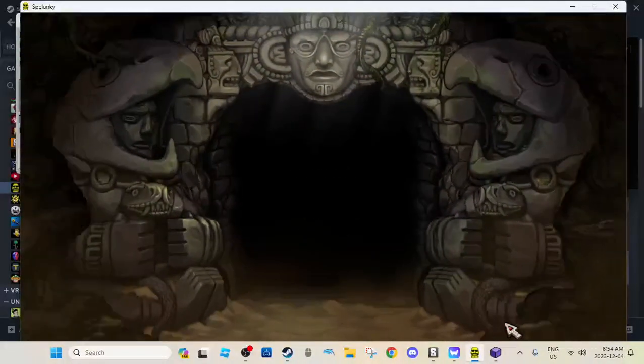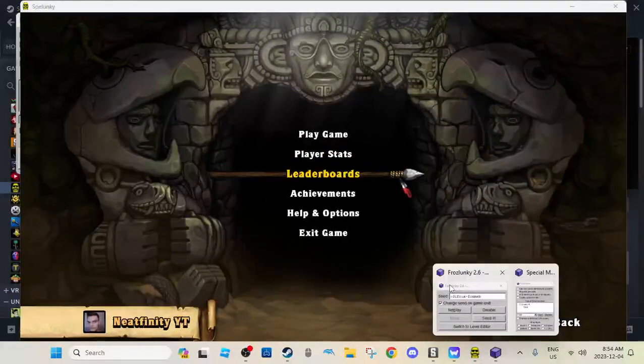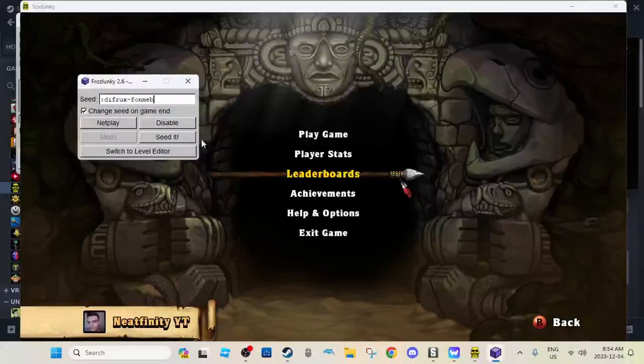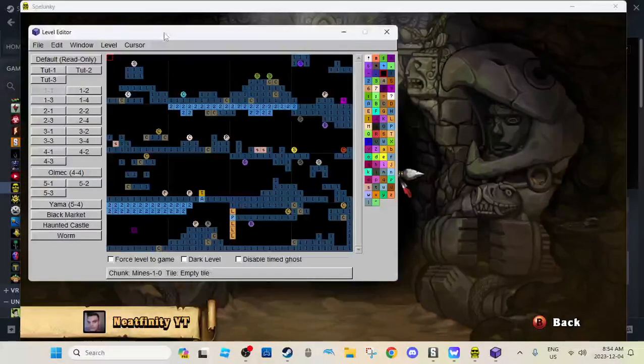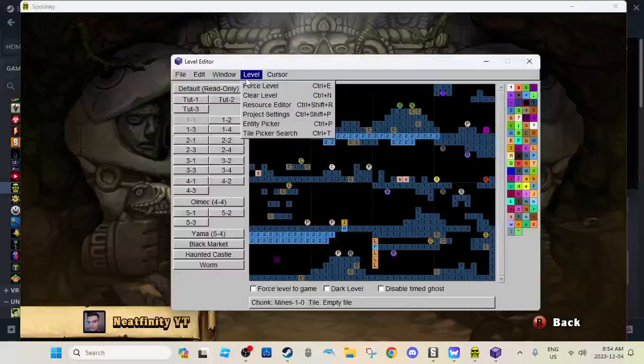Now let's go into map editing. You guys want to see the Level Editor and make sure that it works. So here you go — you want to go to Switch to Level Editor. You'll have this prompt here where you can basically do anything you want.